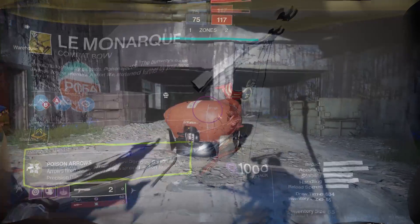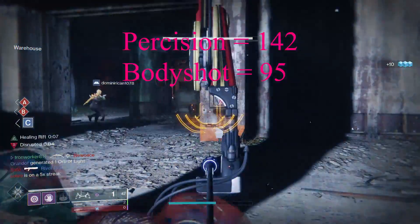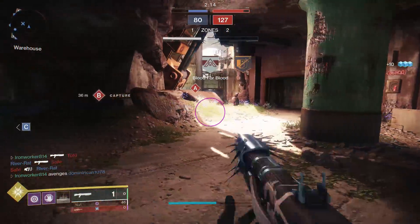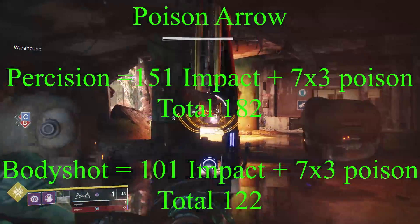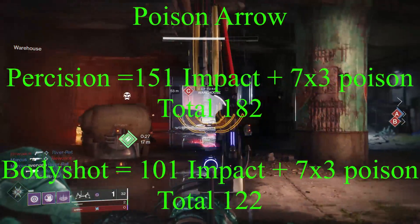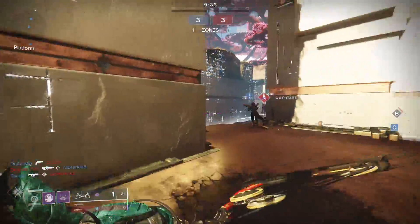Arrows fired quickly after a full draw become Poison Arrows. Precision hits with Poison Arrows spread poison to nearby enemies. We'll take a look at the base damage values first — these are for a fully drawn bow. On a Precision Shot, Le Monarque will do 142 damage. On a Body Shot, it will do 95. But that is only the base damage value. There's actually a second set of damage values because of the Poison Arrow intrinsic trait. To get this trait to proc, you have to let that arrow go within probably half a second of your bow being fully drawn. The base impact damage on a Poison Arrow is 151, but the Poison will do 7 ticks of damage at 3 points apiece, giving it 182 total damage on a Precision Shot. For a Body Shot, the impact damage is 101 plus 21 points of Poison Damage, for a grand total of 122.